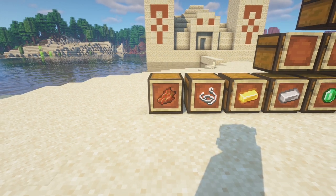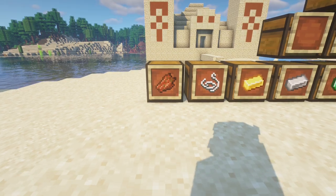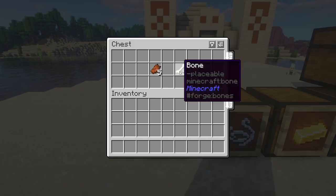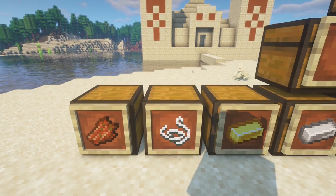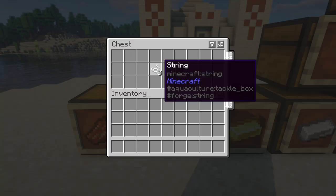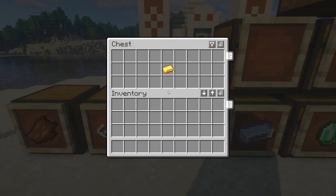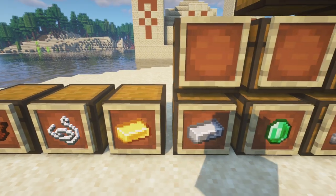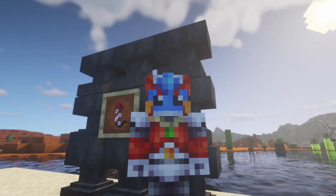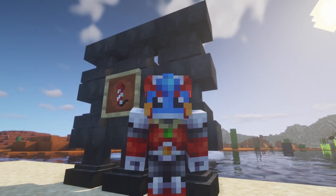Looking at the official chest loot table for the desert pyramid on the wiki, the most common items include rotten flesh and bones, which will spawn an average of five per chest. String, gunpowder, and sand shortly follow this with spawning an average of three per chest. Next, we have gold, which spawns about one per chest, and iron, which spawns about one per every two chests. So far, all of these materials are very basic, and only gunpowder and iron have a long-term use for the game.